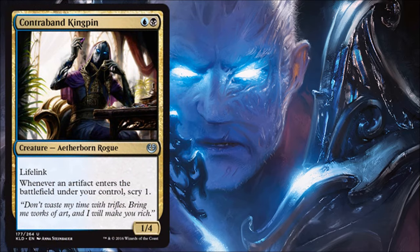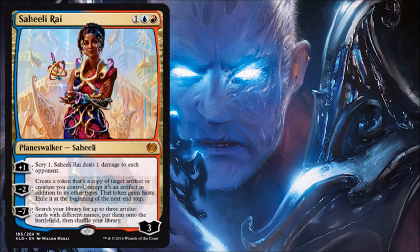Now let's look at some multi-color cards. The lone Dimir card in the set: Contraband Kingpin totally makes sense for Dimir. Blue-black has a lot of fabricate cards producing Servo tokens, and when artifacts enter the battlefield you get to scry. It's also a nice lifelink blocker that slows down hyper-aggressive strategies. Keep in mind it's a two-color card so it might function more as a three or four-drop on curve, but even so it's a very good card — the scry ability is powerful, and the creature size and lifelink are strong for two mana.